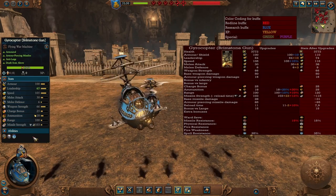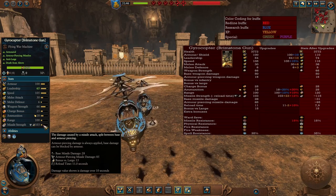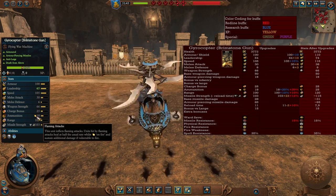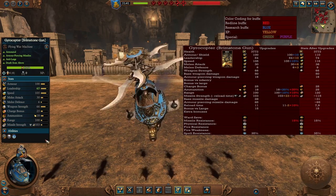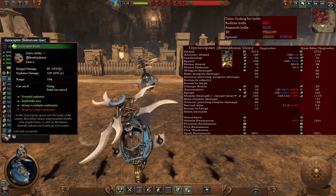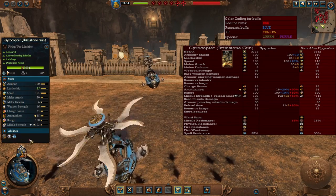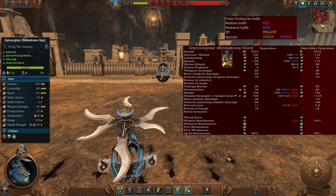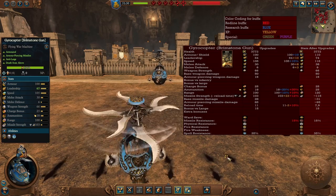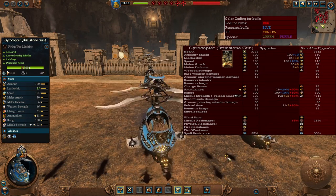A better variation is the Gyrocopters with the Brimstone Gun. They have a much better armor piercing missile strength with bonuses versus large, so these guys are really good at hunting down enemy large entities. They also have flaming ammunition, so if the entity has regeneration they'll do a little bit more damage. As always, don't put them into combat because they'll die really fast. They also have the same Gyrocopter Bombs, still good against infantry. In the late game they get decent range up to 120, much better missile strength, and reduced reload time, so the large entity they're shooting at won't be large for too long.